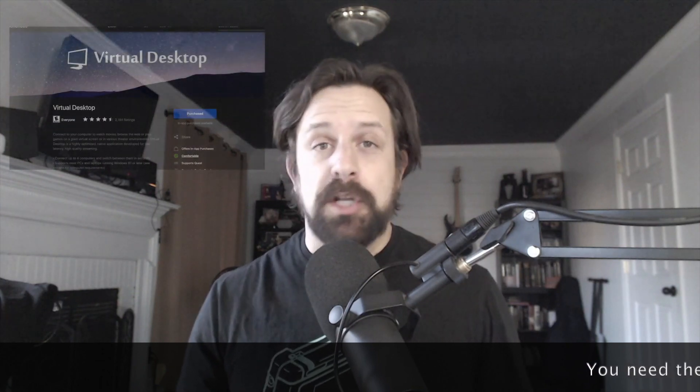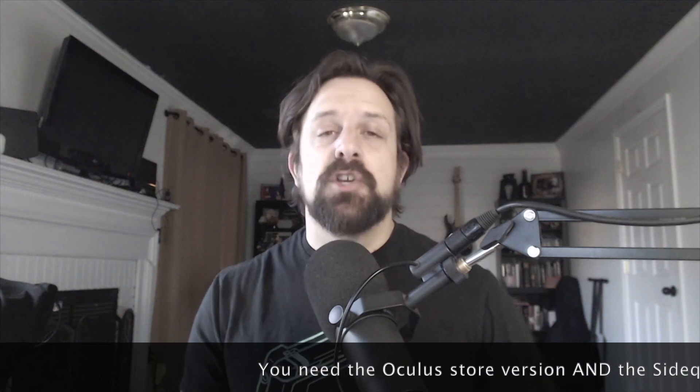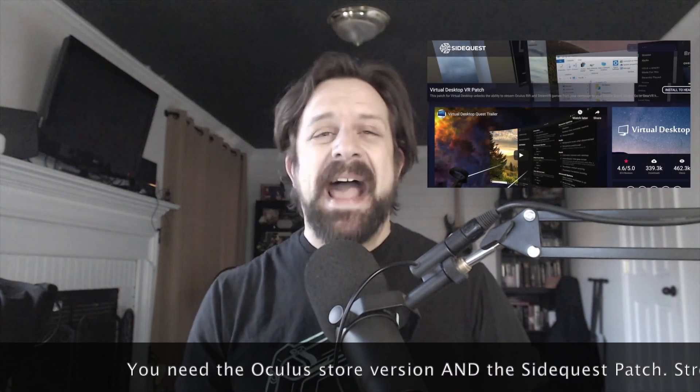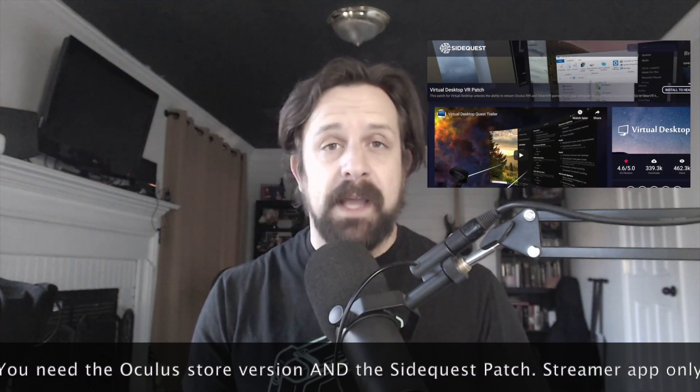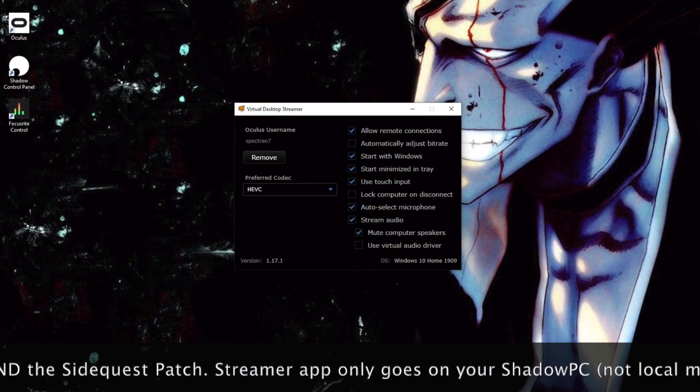Finally, you're going to need Virtual Desktop installed on your Oculus Quest. You're going to need the Virtual Desktop patch installed from SideQuest, and then you're going to need the Virtual Desktop streamer on your Shadow PC.